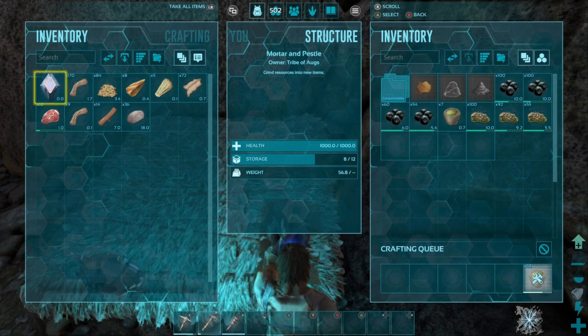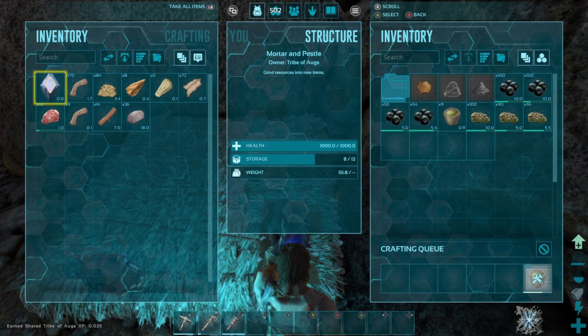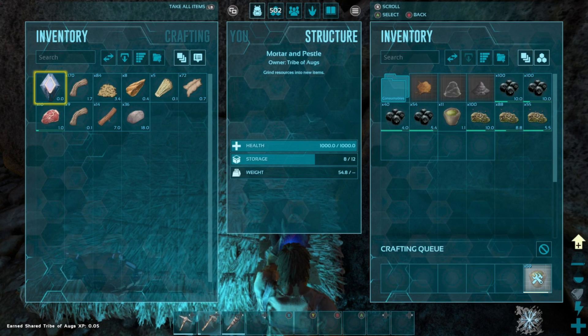We're going to get this tamed up. We got some narco berries right now in the mortar and pestle, got some spoiled meat in there from the dead whales, and we're crafting enough narcotics to keep this bird knocked out. After this stuff crafts up, we're going to go on an exploration to find a sheep and get some mutton. I think we're going to need to kill maybe one or two sheep for enough mutton to tame this bird.